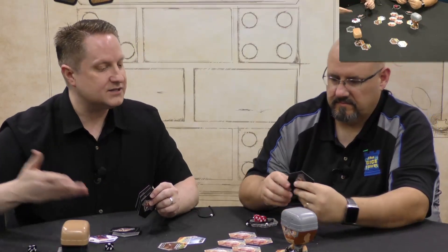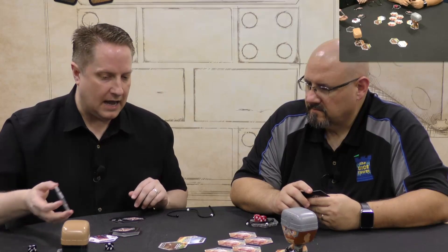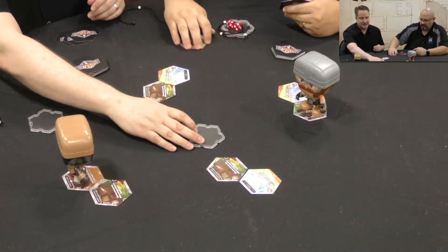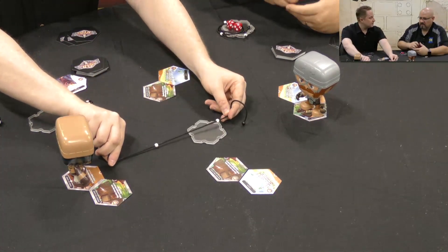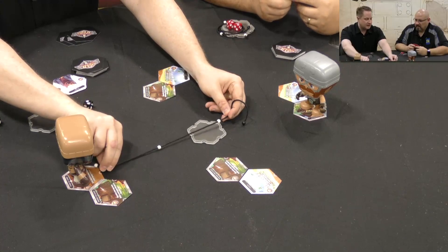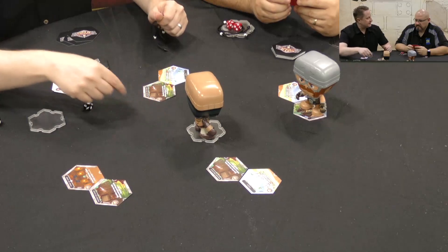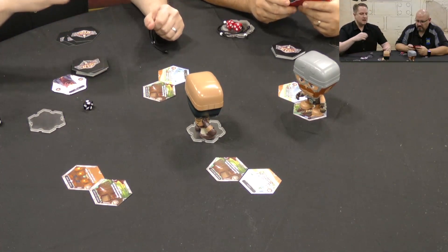I'll go through a quick hand. I drop to my hand size — default of three. First I make a basic move to get in distance of Eric because I want to take him out. I put the measuring string where I want to go, and as long as I can make it in a straight line, I move my character. Your back faces one side — position in the game is really important.